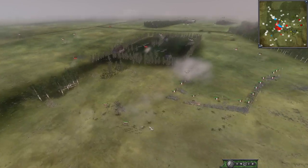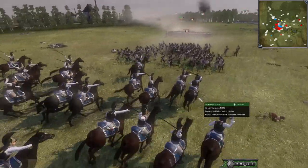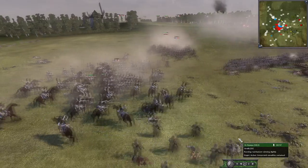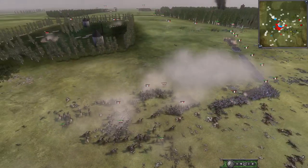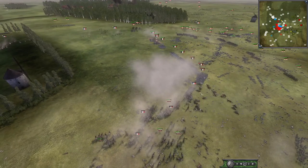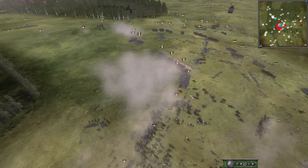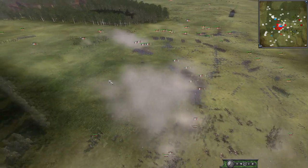Here we go — we got some Cuirassiers, which — man — you never see heavy cav this late in the game. You never see them, they're usually always gone instantly. Blind infantry charging in the back of France — that's been the style of this battle. Just coordinated infantry and cav charges. Such coordination to be able to hit them at the same time. They can't form square because then the infantry gets them; if they don't form square, the cav gets them. It's screwed if you do, screwed if you don't.